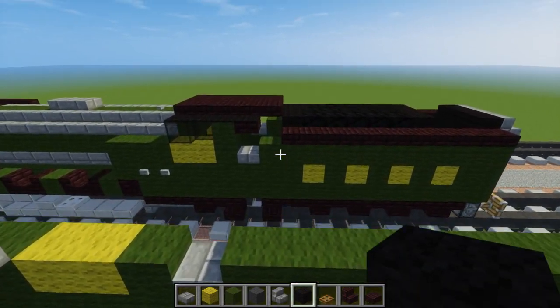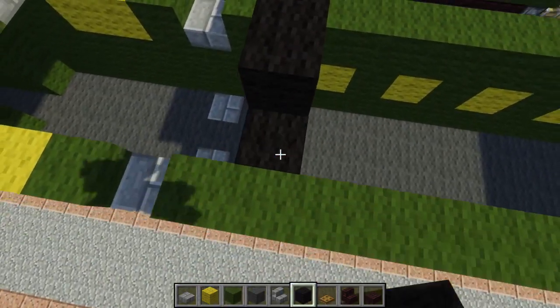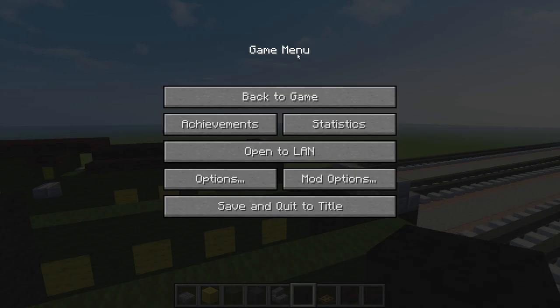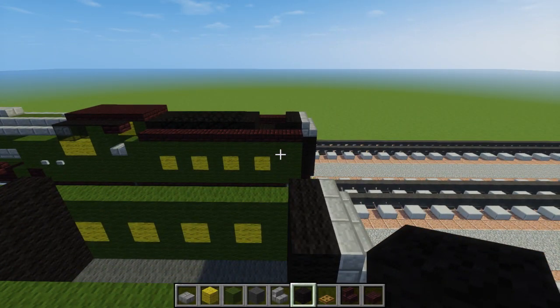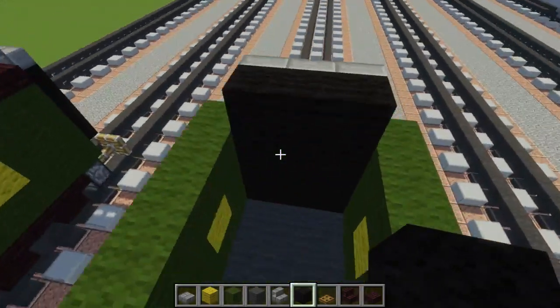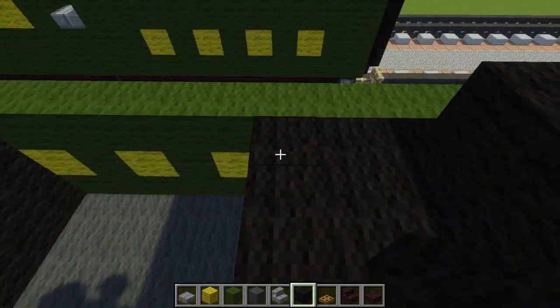So after we've filled that in, let's take black wool and make a wall right here and just go all the way up. We're going to poke one block out like that. Then we're going to add another wall in the back. After that we're going to add a two by three near the back like that, and then another black wool wall that's going to poke out like that.